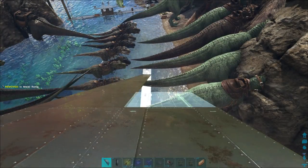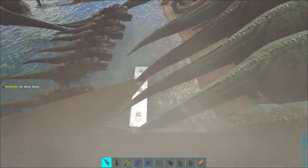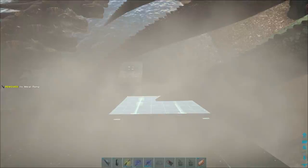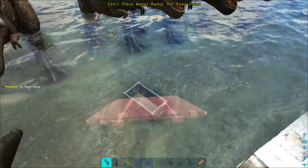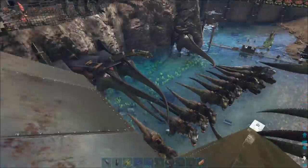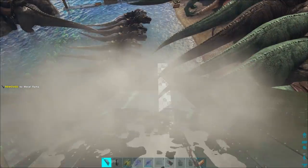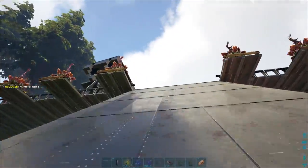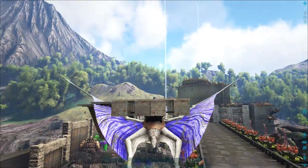I saw in the comments of the last video that someone mentioned I should put the plant species X on ramps so they'd be angled down. I had already put the plant species X on regular ceilings and I didn't think it was worth it to demolish them. I think it would have been better if I'd done the ramps, but I'll leave them as-is for now. I think they'll still hit targets down below because they're kind of hanging off. We need more ramps — we'll be right back.